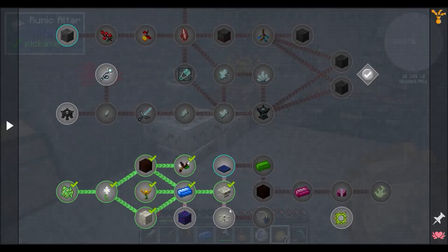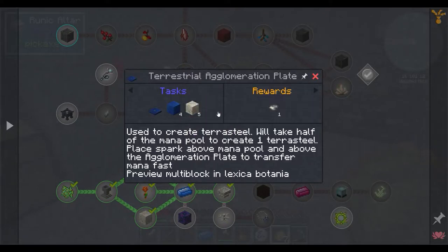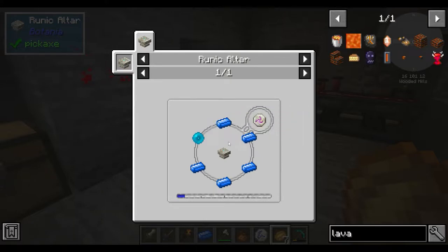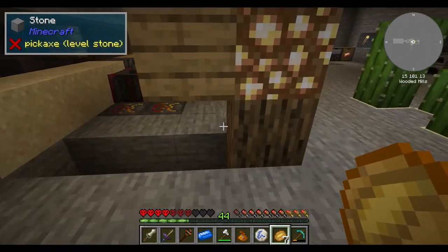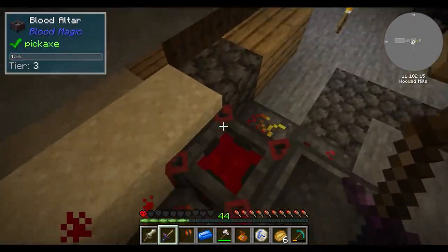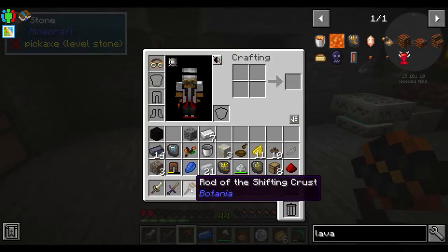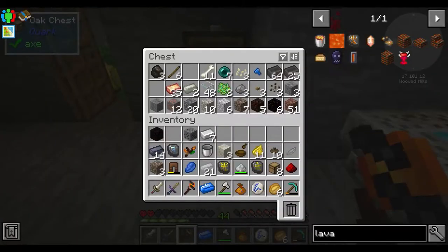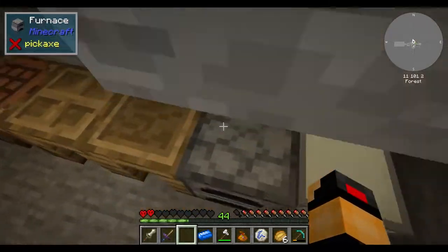For the next quest we need five living rock and our diamond. Where did I put my living rock? Five living rock, one mana diamond, and we get a runic altar — that looks fantastic. We have a rod of the shifting crust and a choice reward. The next quest on that line is either the terrestrial agglomeration plate or the Botania botanical brewery, which will give us some brew flasks — that's going to take a lot of stuff.